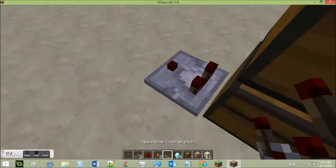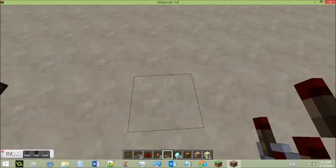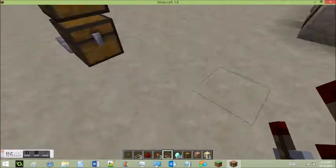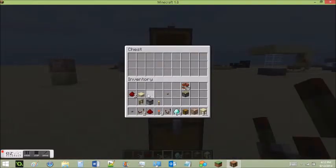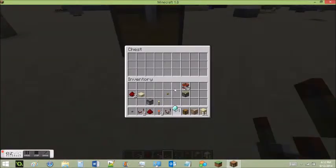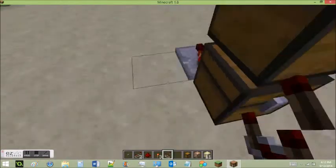On the back of the bottom chest, put a comparator. On the top chest, you put something useless like a fence. On the bottom chest, you put your diamonds.